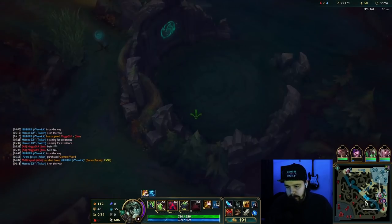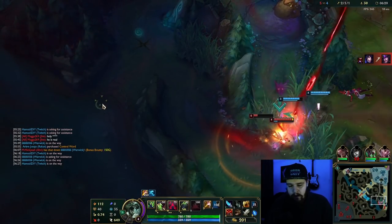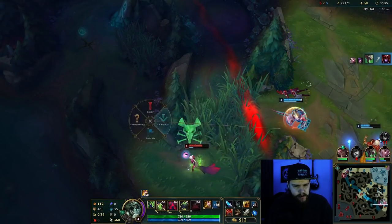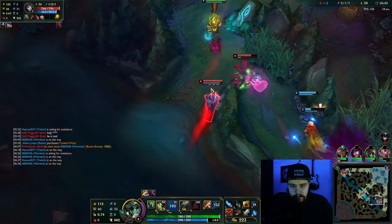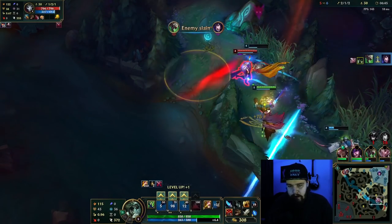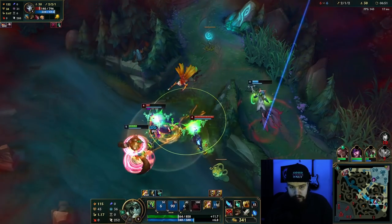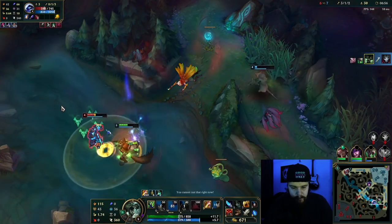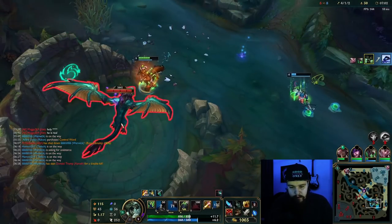Let's get out of base. My W gives me a ton of movement speed towards this fight right now. Shiv is going to die. Ari should be dead here - wait, did Ari just hit level six? We'll pop the W, get onto Ari, hold Q in case she dashes over the wall. Dash out, get into melee range, let Lethal Tempo do the work. Keep moving with him, get the Q hit in, and we're good.